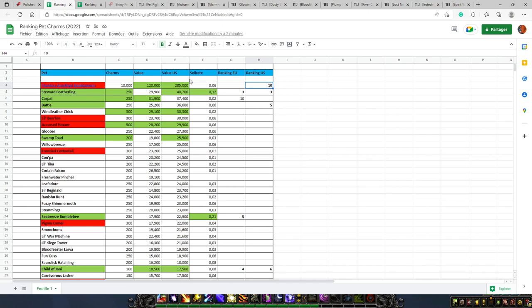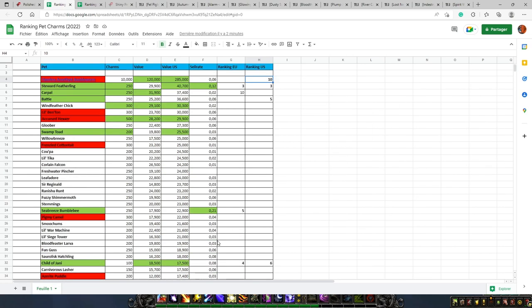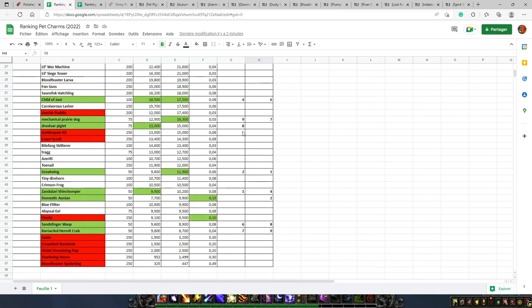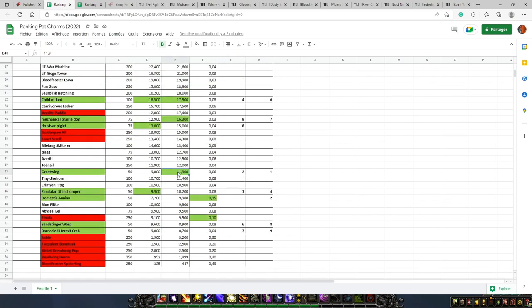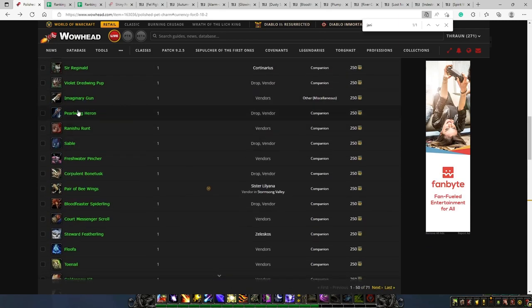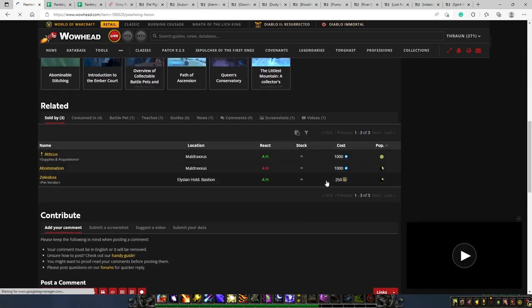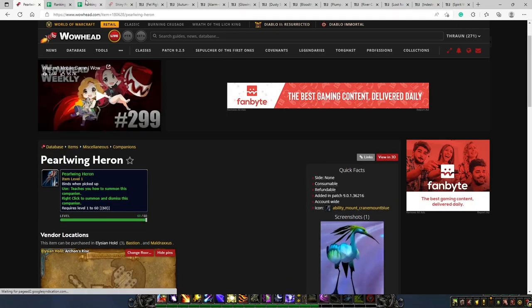This ranking is based on the average sell rate and average value, so what you always want to do is first check your own realm. Go on your realm, check on the auction house what the current value is, and then assess whether this is the pet you want to invest in or not. If you want to know how to purchase all these different pets, you can go to the Wowhead page linked in the description, type the name of the pet, and it will tell you exactly where to buy it and how much it costs.